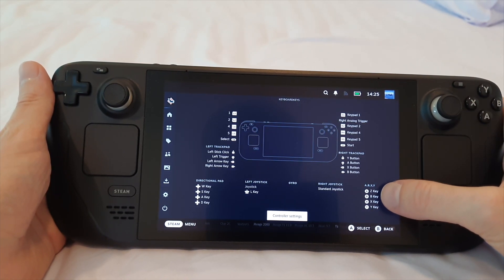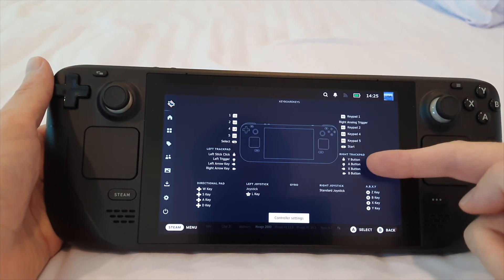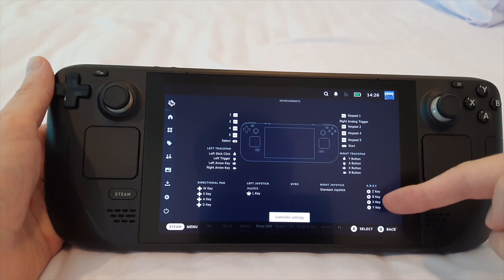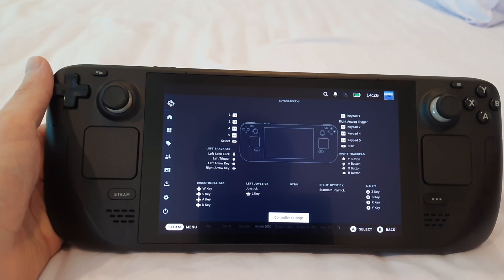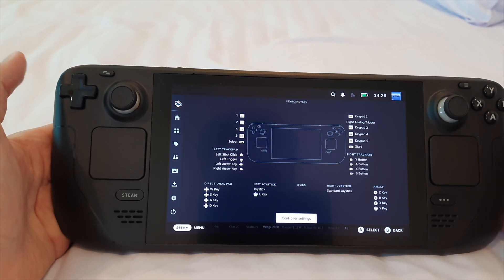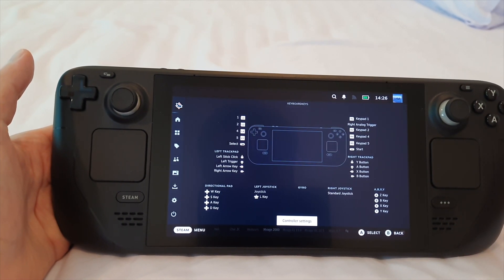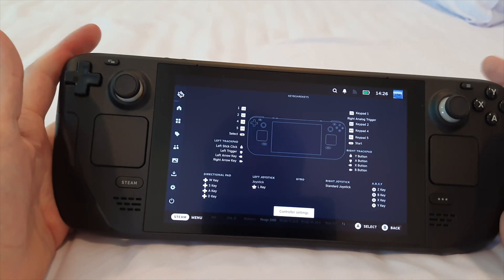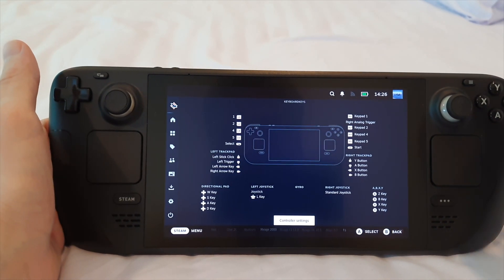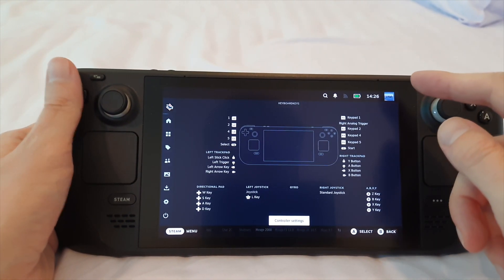The A, B, X, Y buttons you see here are set to two types of keys — gamepad buttons and keyboard keys. The directional pad is set to W, A, S, and D, which is something your mind just kind of knows if you've been playing games for a while. L1, L2 and so on are mapped to 1, 2, 3, 4, 5 — just regular number keys on a keyboard.